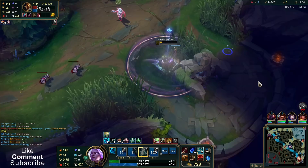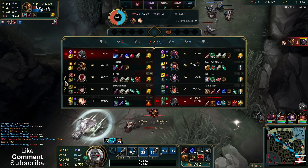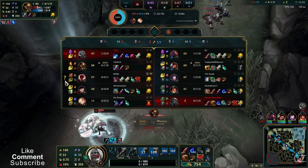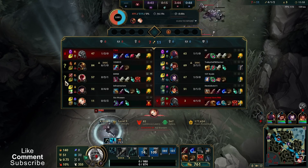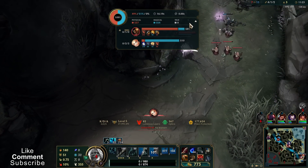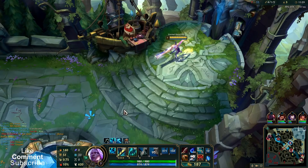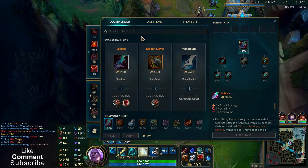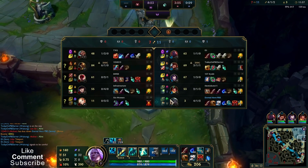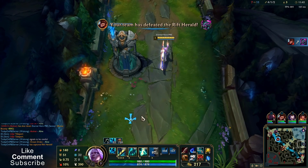I won't win this 1v1 because Akshan has 6 kills and he completed his mythic item, so I shouldn't try. I think it was worth trying, but that's what I expected because I knew he was so fed. I could consider a grievous wounds item for the enemy team comp — it will help me against Caitlyn, Yuumi, and Akshan. Botrk also has Conqueror, so it makes sense to finish it.